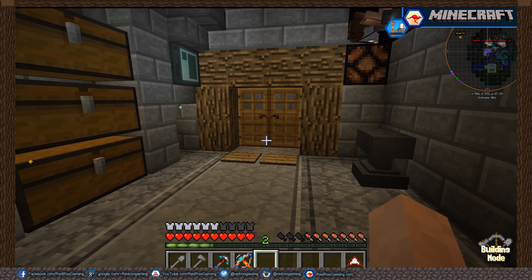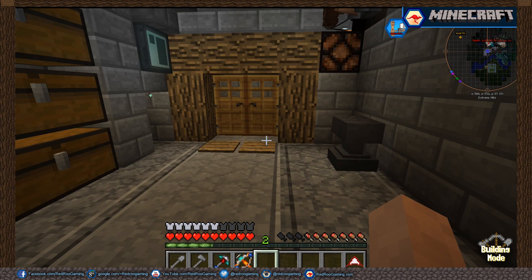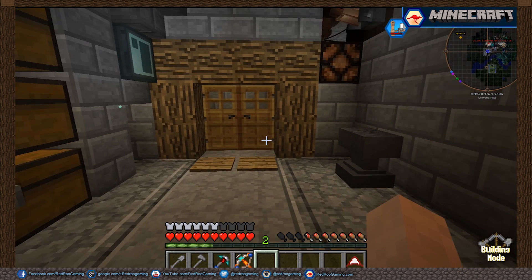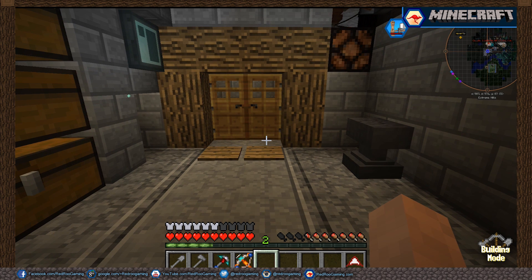Hey guys and welcome back to another episode of Redroot Gaming. Today we're going to do something a little bit different. We're actually going to make ourselves an enclosure for our horses. We've got these two horses that we've managed to somehow entice into our base, but we don't really have anywhere to keep them.